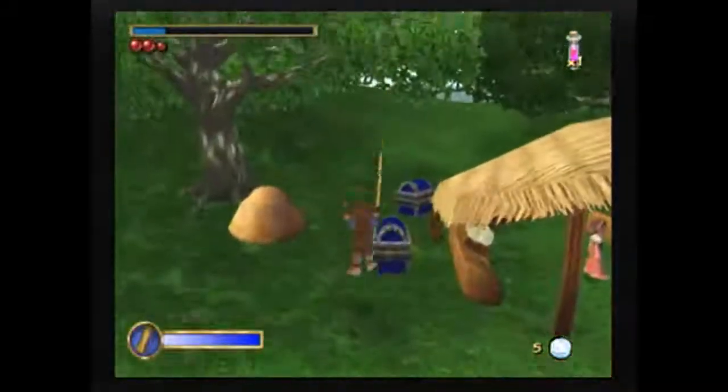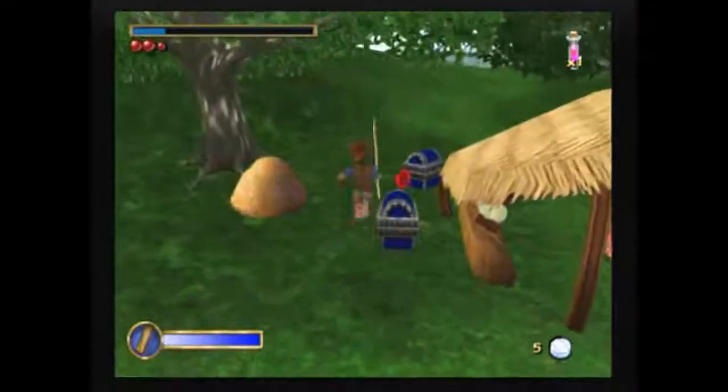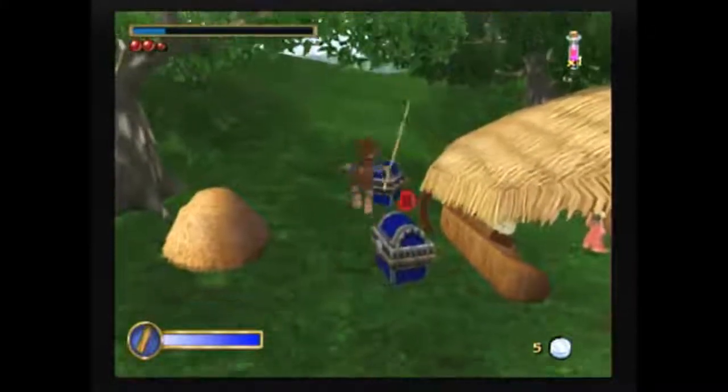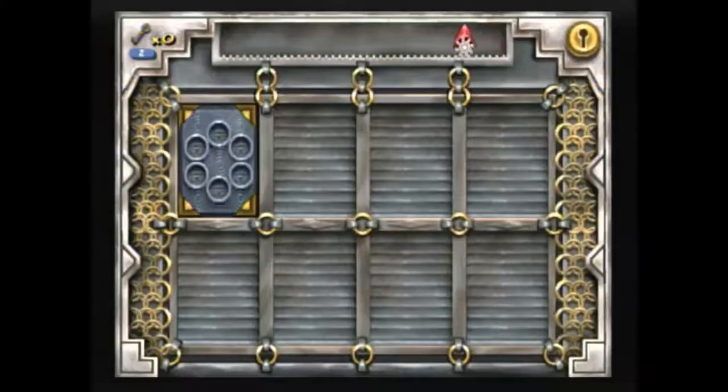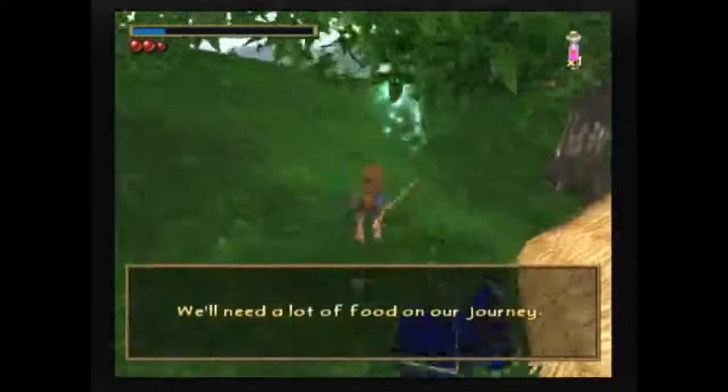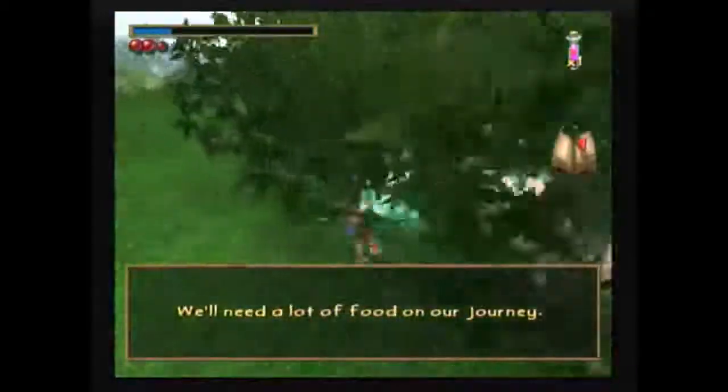We're going to be opening these chests. One important thing to note is if you interact with a chest the exact moment that Bilbo starts talking, it will actually crash the game. So if the item from this chest jumps to you too fast, you actually want to delay interacting with the second chest a little bit. But I was fine that time.